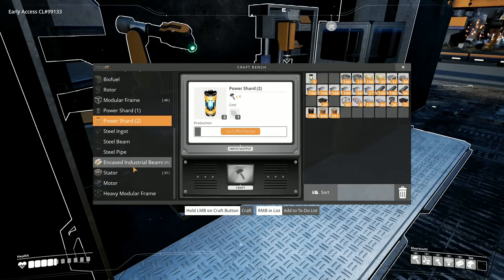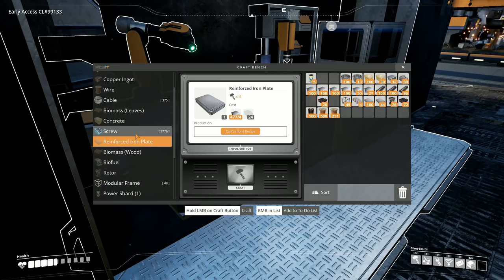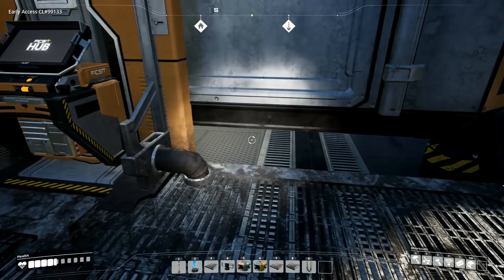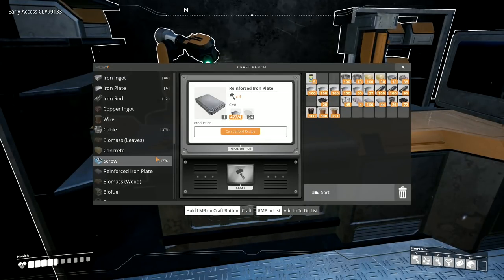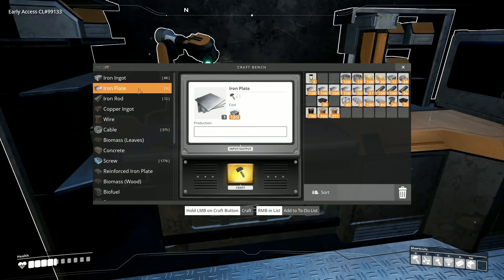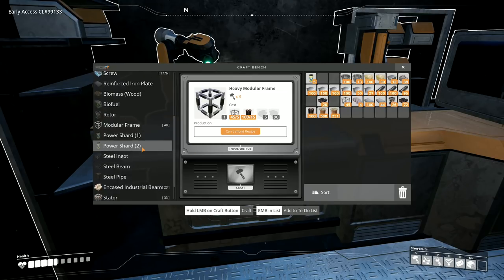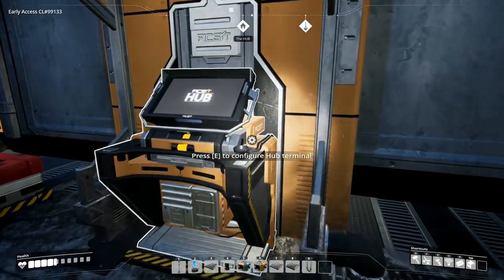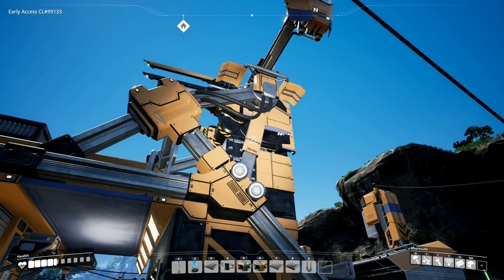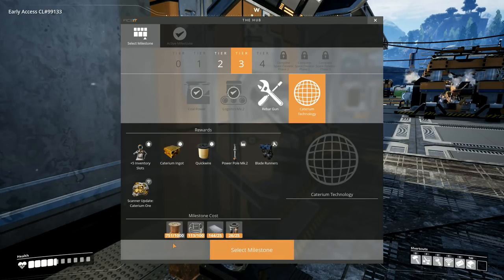Five power shards — that's absolutely fantastic. Steel beams, reinforced iron plate, screws right there. So why can't I get the wood? I thought I already got that alternate stitched iron plate, so why can't I have the alternate here for the iron plate? Wait a minute — no, it should be the reinforced iron plate, heavy modular frame. No, reinforced iron plate right there. Hmm, why is it not showing up on here? This is a little strange — it's not even gone anywhere, it's just staying right where it is.